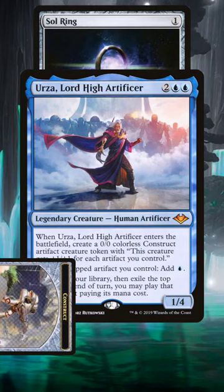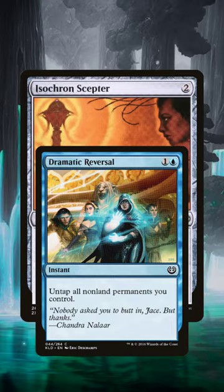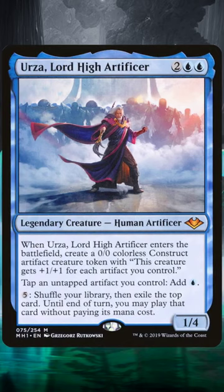When Urza comes into the battlefield, he brings a construct with him, and because he has the ability to allow our artifacts to tap to add 1 blue mana, we can tap the construct and play Sol Ring. We also play Mana Crypt, which was in our opening hand. Then we tap Mana Crypt to play Isochron Scepter, imprinting Dramatic Reversal. Then we tap Sol Ring for 2 mana to use the Scepter to create a copy of Dramatic Reversal, cast that, untap everything we own, and use that loop to create infinite mana so we can activate Urza an infinite number of times, casting our entire deck for free and winning the game.